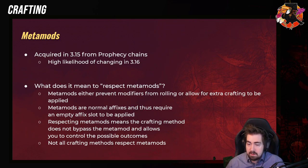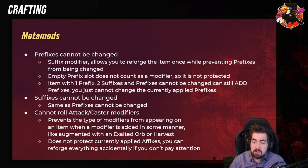Metamods will either prevent modifiers from rolling or allow for extra crafting to be applied — for example, multimod. Metamods are normal affixes and thus require an empty affix slot. You can't do this on an item that is full, so if it has 3 prefixes and 3 suffixes you cannot use a metamod. Respecting metamods means the crafting method does not bypass the metamod and allows you to control the possible outcome. Not all crafting methods respect metamods.